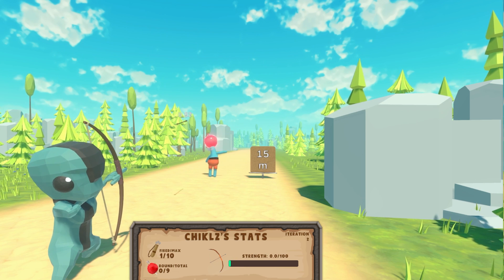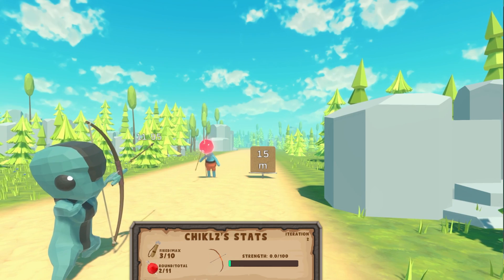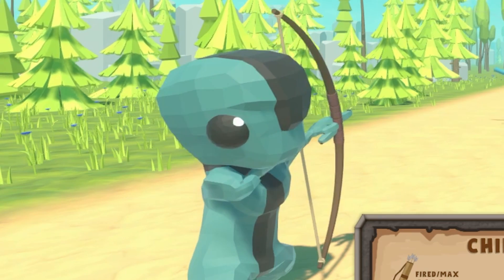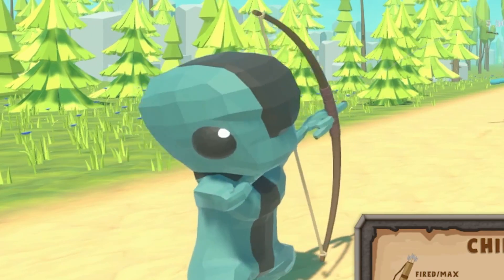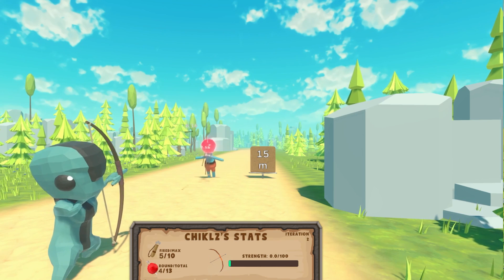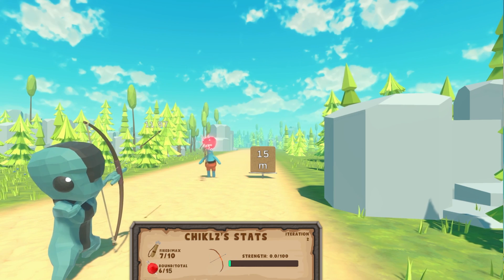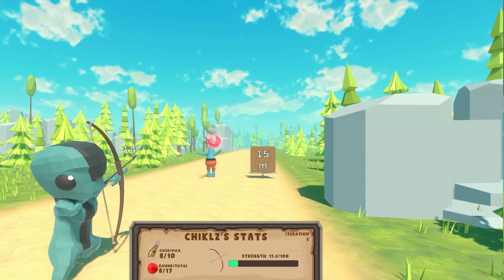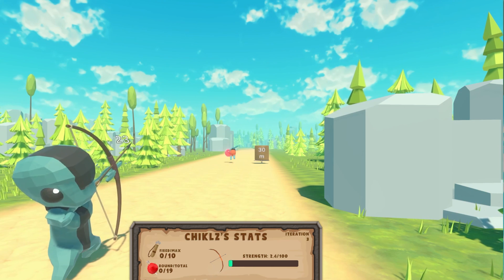Round 2 is at a 15 meter distance, but that is not an issue for our archer. Full of confidence, he smoothly lands arrow after arrow. I love how after every shot he lowers the bow for a while, which makes it look like he's actually loading an arrow. Despite the target being three times further than in the first round, Chicles doesn't miss a single arrow, finishing round 2 with 100% accuracy — convincing me one more time that the previous miss was just a fluke.